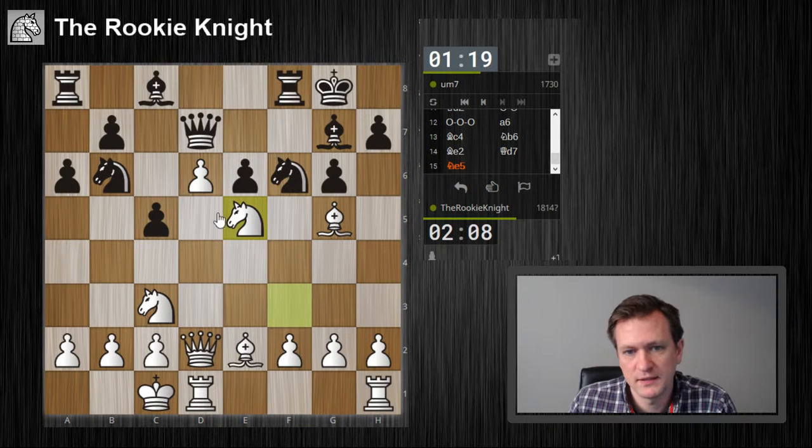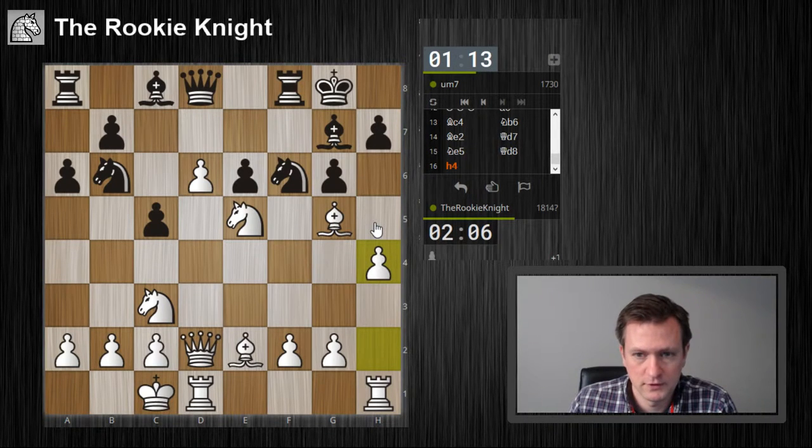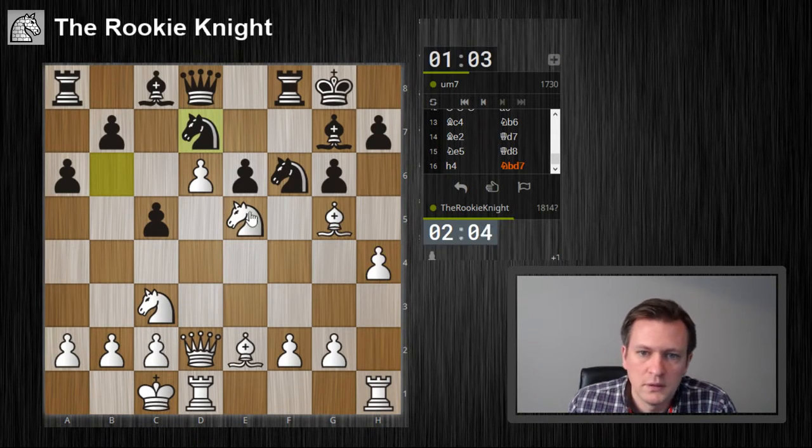Maybe he wanted to free his knight to jump to d5, but now I'm just continuing with the idea of h5. Nice — to d7. Nice, g4 — maybe just tying down a little bit here.